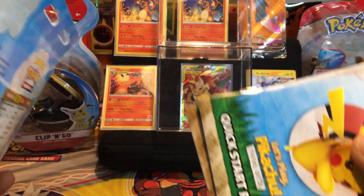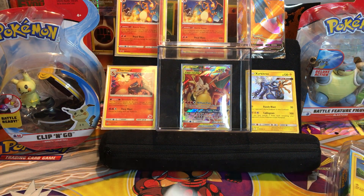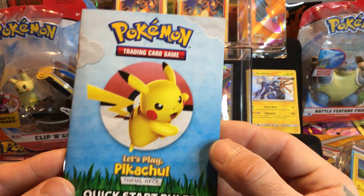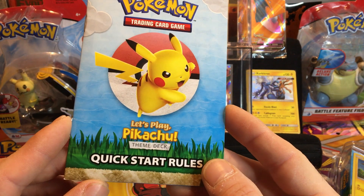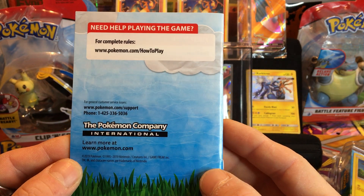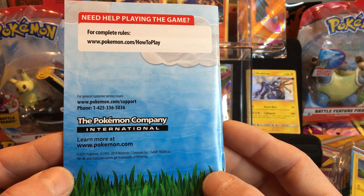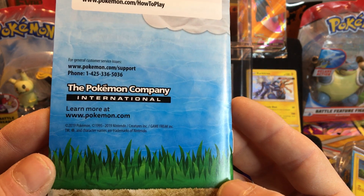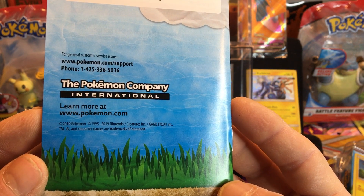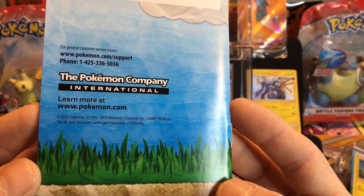We're going to see what we get. We get this 'Let's Play Pikachu' theme deck and quick start rules. 'Need help playing the game? For complete rules go to www.pokemon.com.' They leave you the phone number there - the Pokemon Company International. Learn more at www.pokemon.com.